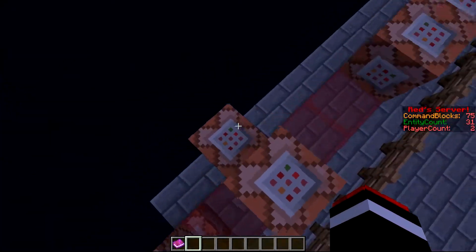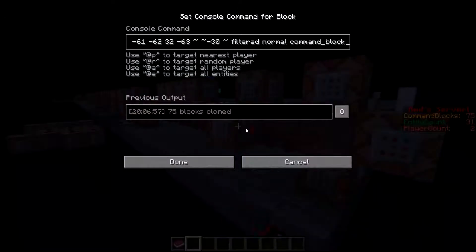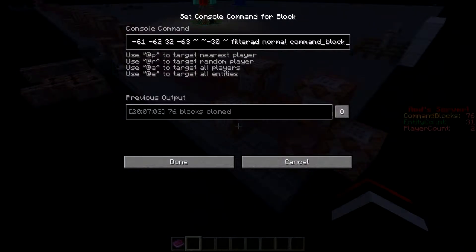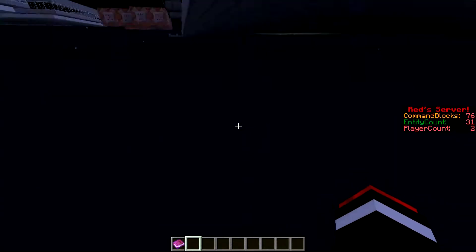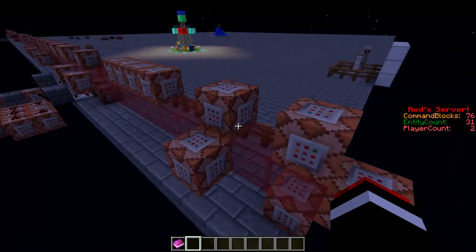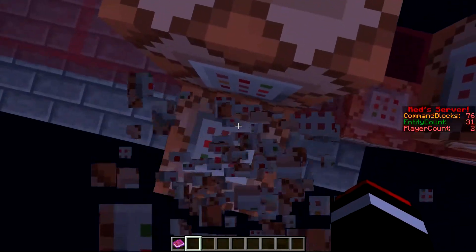Over here we have the command block count system. What it's doing is cloning this whole line 30 blocks below it, and it's only cloning the command blocks. If you come down here, they're actually pretty much invisible because these are loaded last - command blocks. And this is filling the same area with air, replacing command blocks.